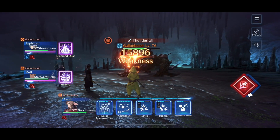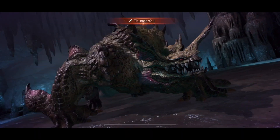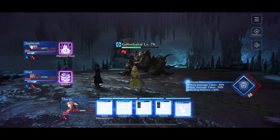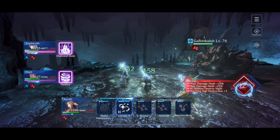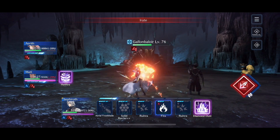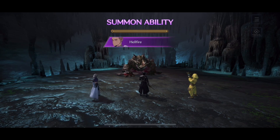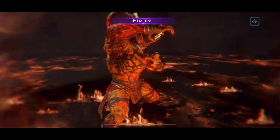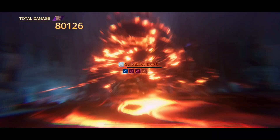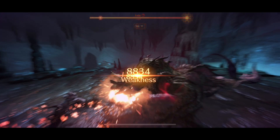For now, you want to make sure that you're fully topped off because Thunderfall hurts. My team was pretty well topped up and he brings us down very, very low. So we're going to heal up. The reason I was holding those summons is for the stream phase that's about to start right here. When he goes into the irate stream phase, he gets a magic and physical defense down that's pretty strong. So we're going to use this opportunity to use Hellfire, because he's weak to fire — it's going to deal a big chunk of damage — and then we're able to just snipe him right after that.